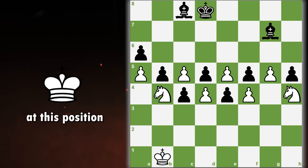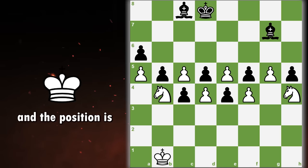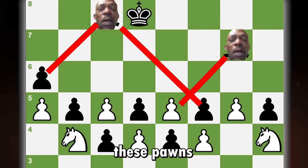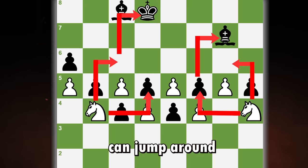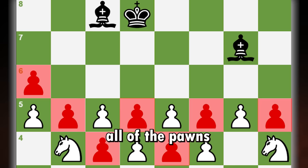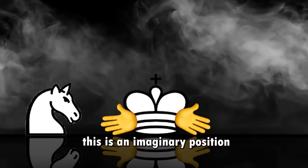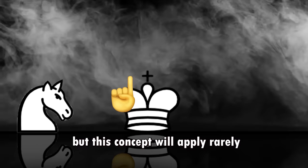Let's take a look at this position. Black gave up his knights for our bishops and the position is closed. Look at his bishops — they are hitting these pawns and can't do much. Meanwhile, our knights can jump around and create problems for black. The black bishop won't be able to defend all of the pawns, and white will slowly pick them up and win the game. This is an imaginary position which likely won't ever happen, but this concept will apply on occasion.